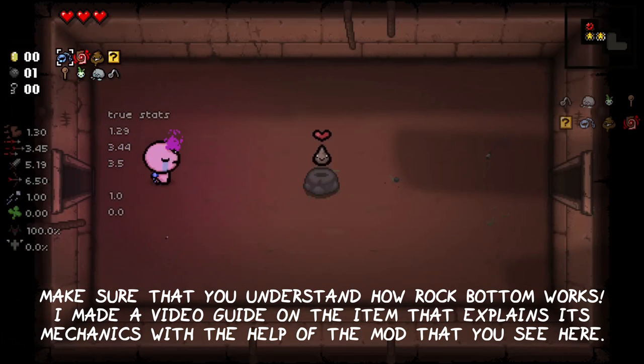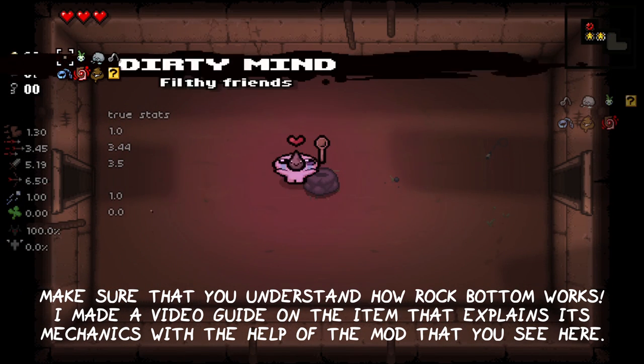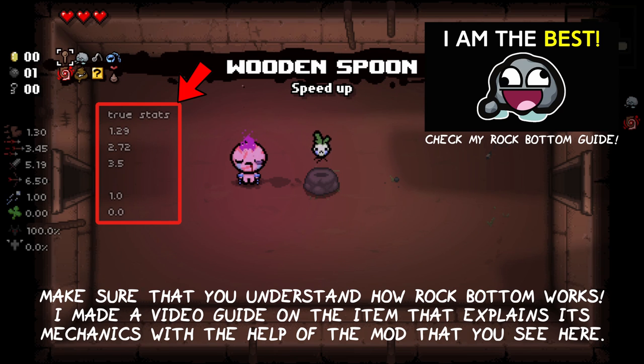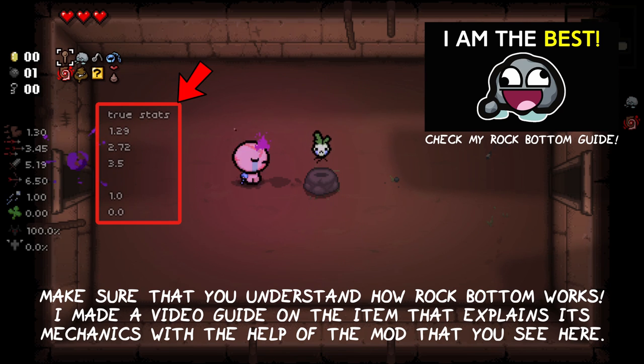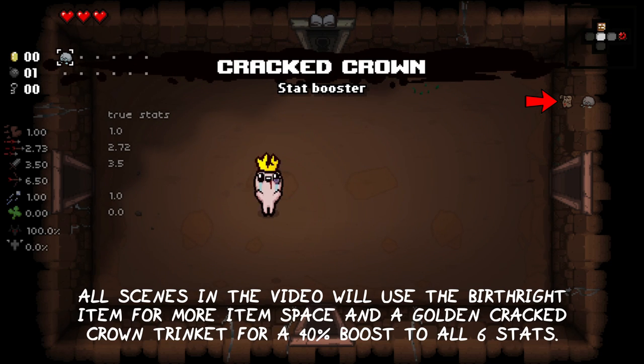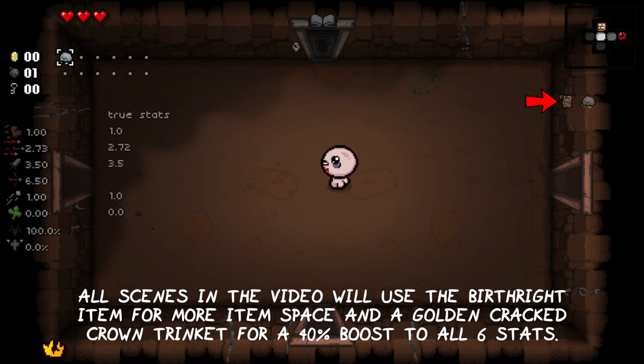Make sure that you understand how Rock Bottom works — I made a video guide on the item that explains its mechanics with the help of the mod that you can see here on the left. All scenes in the video will use the birthright item for more item space and the golden cracked crown trinket for a 40% boost to all 6 stats.